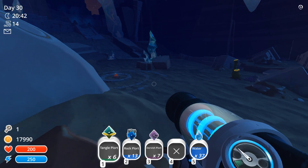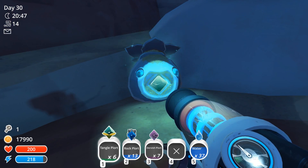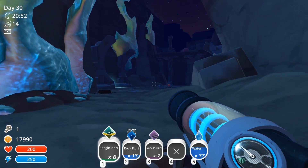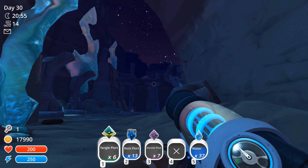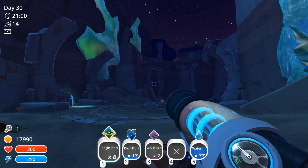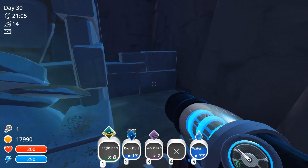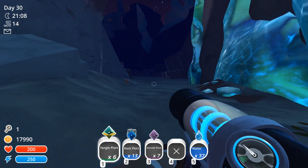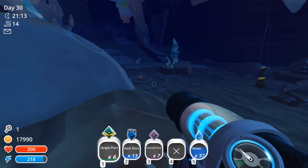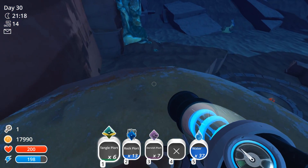Hey everyone, and welcome back to episode 29 of Slime Rancher. Last episode, we returned to the glass desert to deposit the Tangle Plorts. I finally found it because I walked past this originally - there's a Gordo up there! He looks like a Dervish Gordo. How did I miss him? We used the ancient water to activate the fountain with the mosaic plorts and replenished the desert, bringing back the oasis. That was really freaking cool.